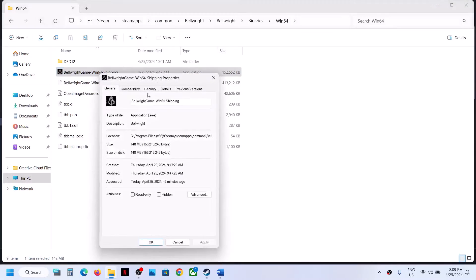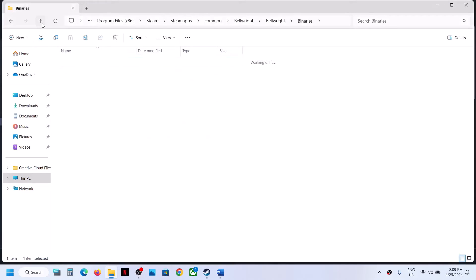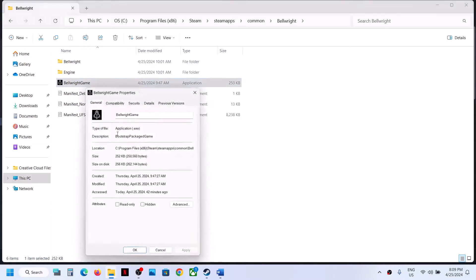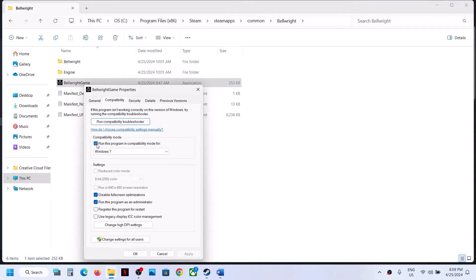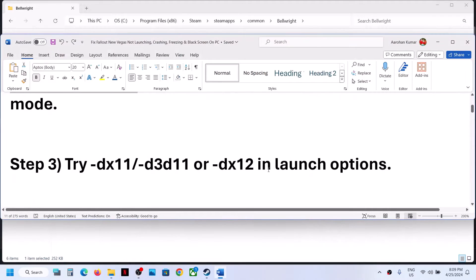If still not working, right-click, go to Properties, and this time uncheck all these boxes. If you had put a check and it is not working, uncheck it. Then go back and do the same thing with the first exe file — right-click, select Properties, uncheck all the boxes — and then follow the next step.